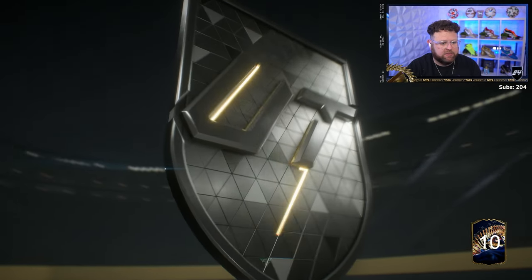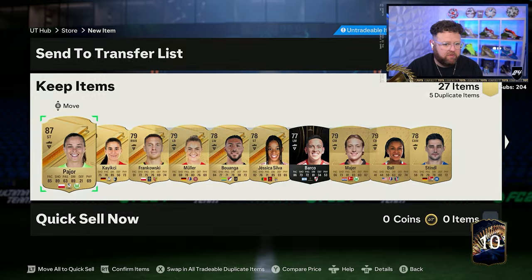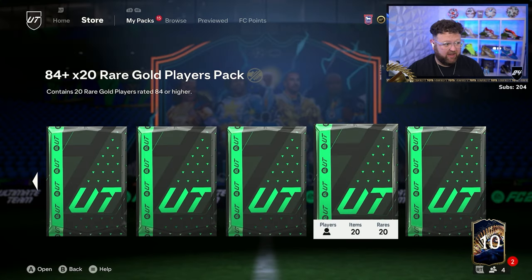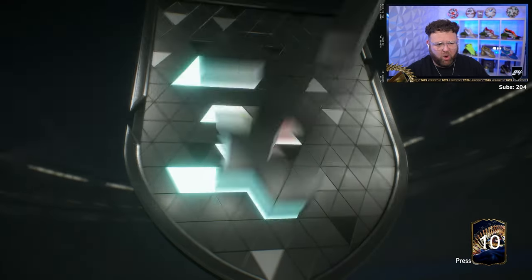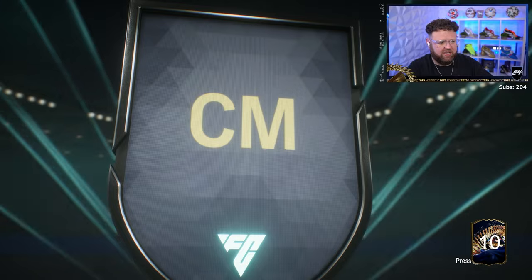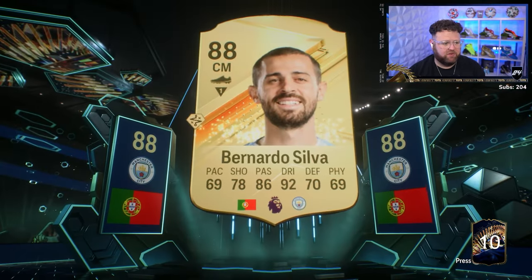27 player pack next - no blue. Another walkout from it though. Going for an 84 times 20 - these have been hit and miss for me in the past, but I should see a blue, right? Multiple hopefully. Portuguese center mid - it's probably just going to be the one blue then. So that is Bernardo Silva.